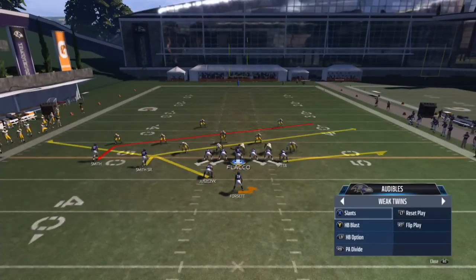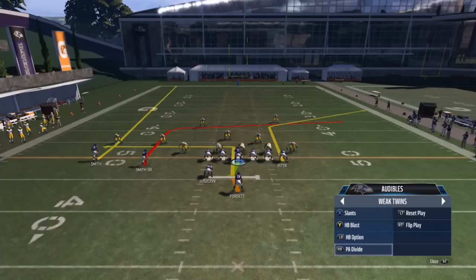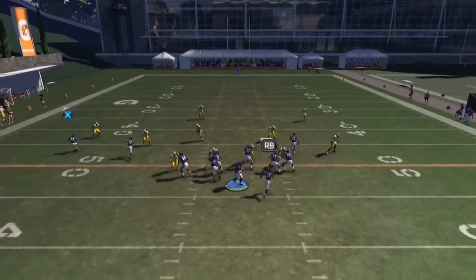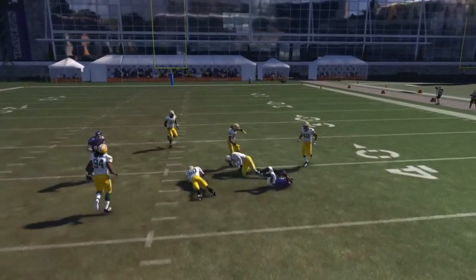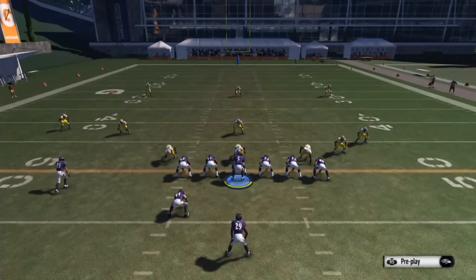Some of the audibles like slants are really good, and halfback option is pretty good too — it's a pretty good check-down play. Anyway, thanks for watching guys. I hope you enjoyed Part 2 of my Baltimore Ravens offensive scheme and I will see you guys later.